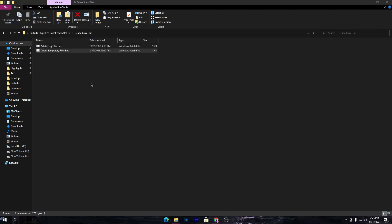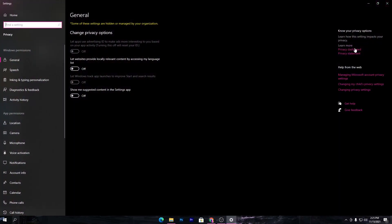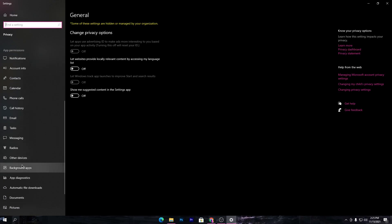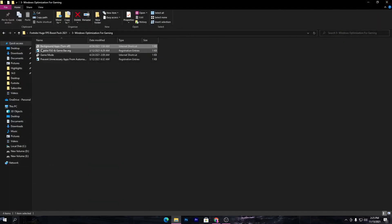Once all execution is complete, go back to the main directory of the boost pack. Here are the Fortnite configurations for Windows. Open this folder — first is background apps turn off. Double click here, this will take you into Windows settings. Go to the background apps section and make sure to turn off all background applications from your PC to get more performance.